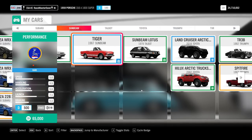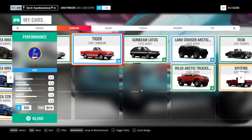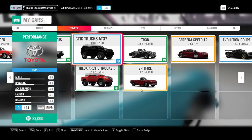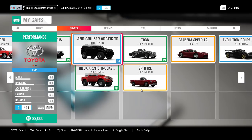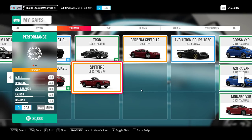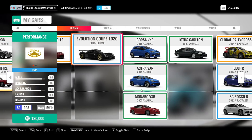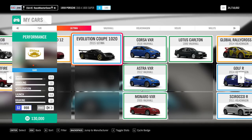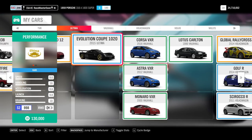The Sunbeam Tiger and Talbot Sunbeam Lotus are linked to the VIP pass - they were in the game on launch day but made VIP for some reason. Toyota has pulled road cars from racing games, but the trucks remain - we have the Land Cruiser, Hilux, and a Baja Trophy Truck which I don't have yet. The Triumph TR3B is a VIP car pass; the Spitfire is a barn find. The TVR Cerbera is a barn find. The 2015 Ultima Evolution Coupe 1020 - complete the drag strip campaign and you get it. There are only four drag strip events, just five or six races and you'll have it.